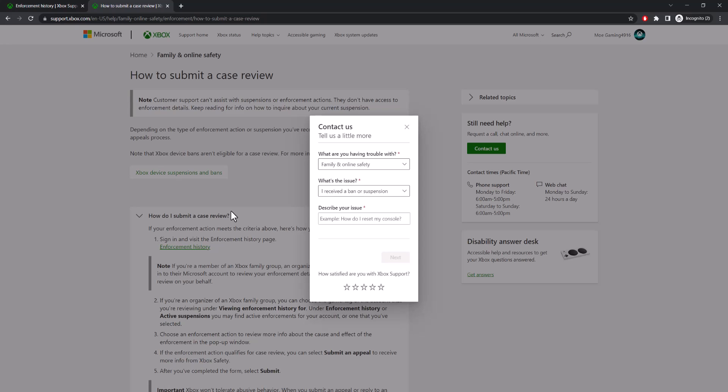So I would highly recommend you folks to try either or both — preferably do the contact support first, and then do the appeal if that doesn't work, and go from there. But you should be able to get it resolved, especially if it wasn't your fault.